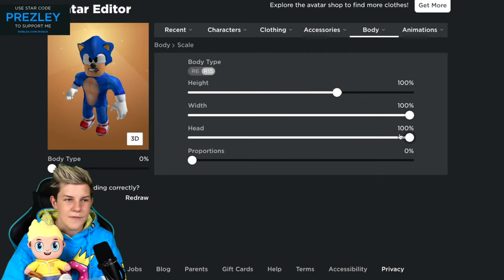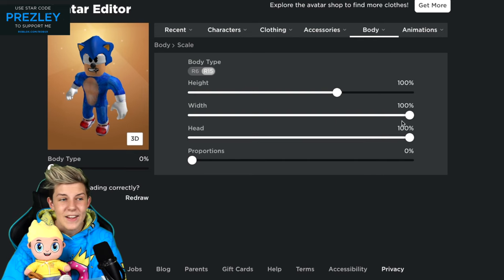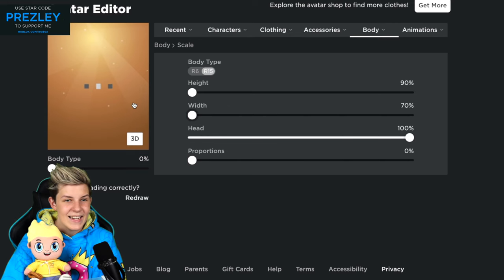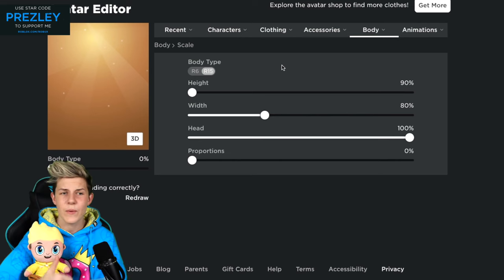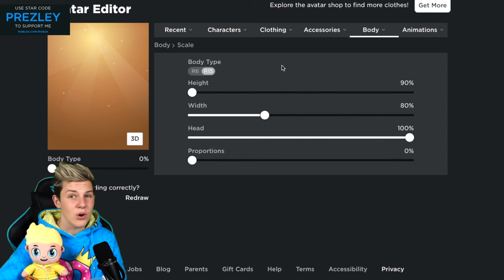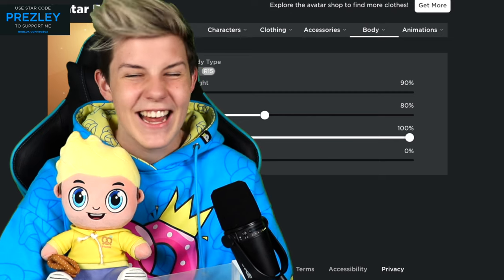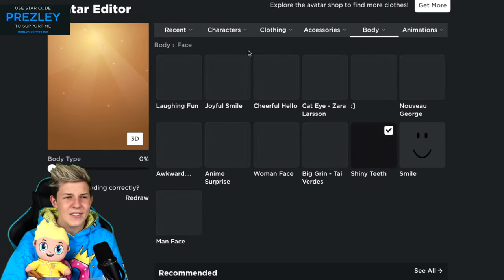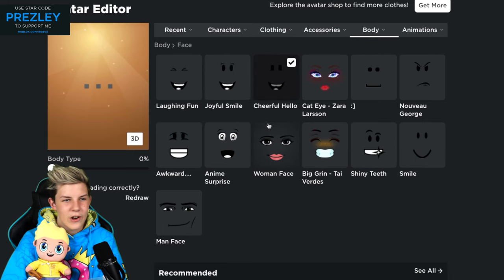Next, if you go to body and scale, you definitely want to bring your head all the way up. You want to have your head at the top and your height at 90 and then your width at 70, so as low down as they go. If it looks a little weird, just change the width around and you'll eventually find a sweet spot for your package. You can do this with the woman avatar, the man avatar, and also with blocky — they all look really good. Slender and the buff one though, they don't look very good. Last up is face and you can literally do anything for this — I just like to have the joyful smile or cheerful hello or something like that.